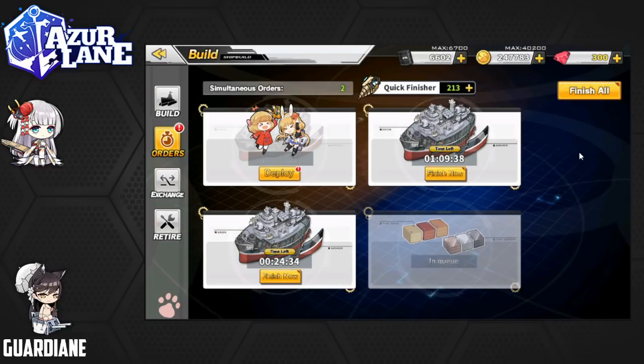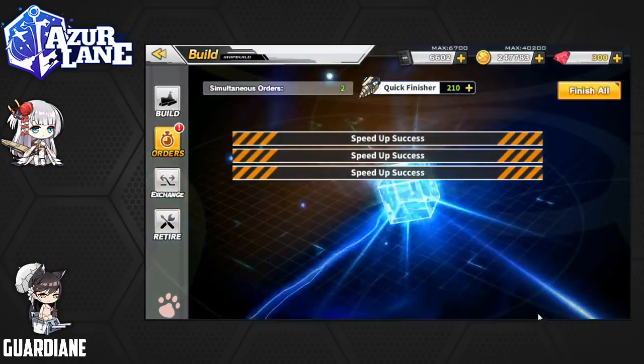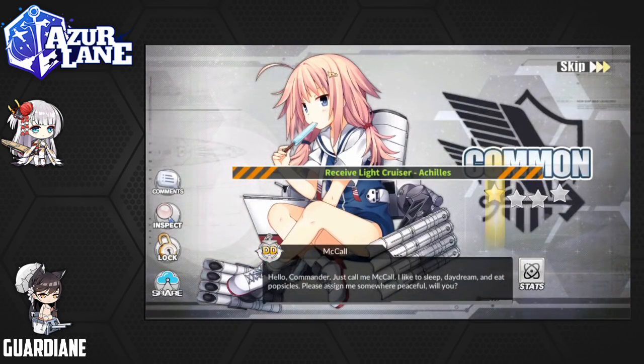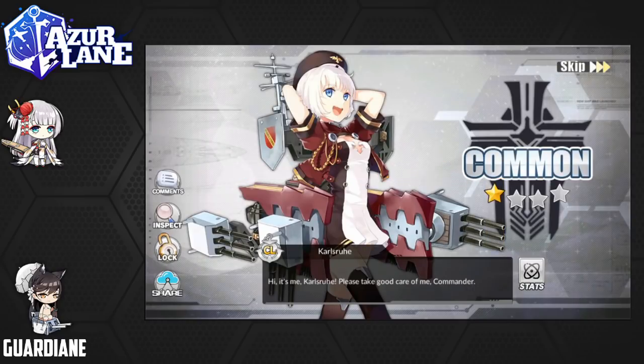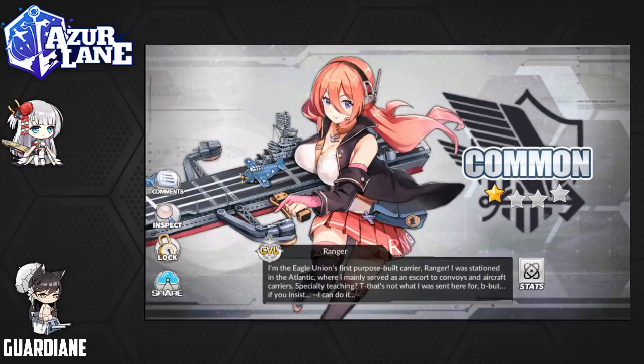I cleared some space. I also did three quick light constructions because I needed it for the daily quests for today. So let's finish all and just see what we get. Okay, Achilles — that is not new. McCall — that is also pretty common. Karlsruhe — I don't know how to pronounce that, I'm sorry. And last up, we're going to get a Ranger. Ranger is awesome, but she's common.